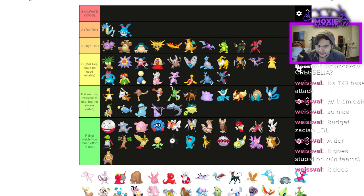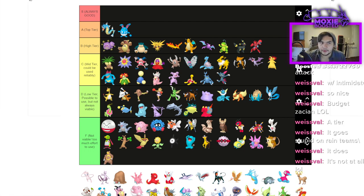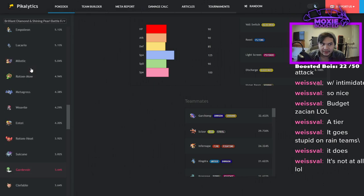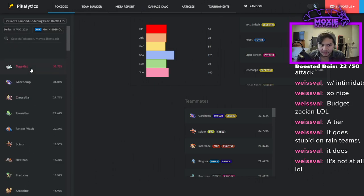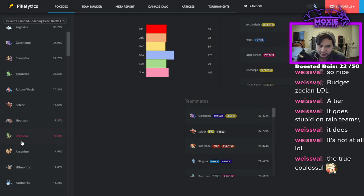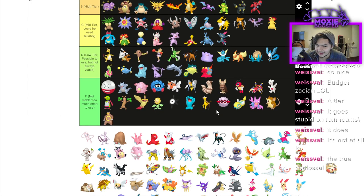Delibird is F — doesn't do anything. Magcargo — I actually see potential. Once Garchomp is off the field, very few Pokémon in this format straight up beat Magcargo. It Hard Walls Togekiss — Togekiss literally cannot beat Magcargo. It has good physical defense, Flame Body, Will-O-Wisp. Scizor gets walled, Heatran needs Earth Power to beat it, Breloom doesn't break it with a Fighting move, Arcanine beats it. It's D tier obviously, but it's not as bad as you think.